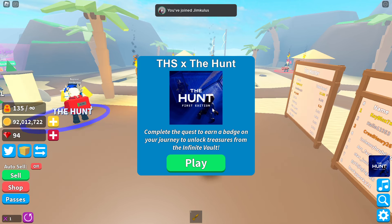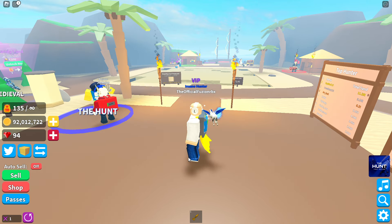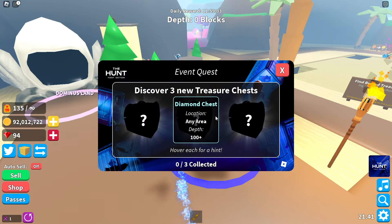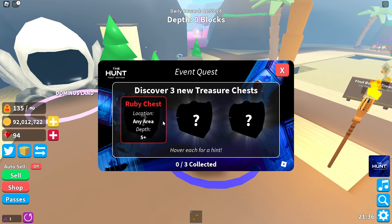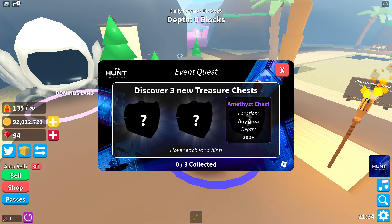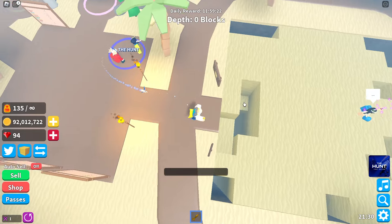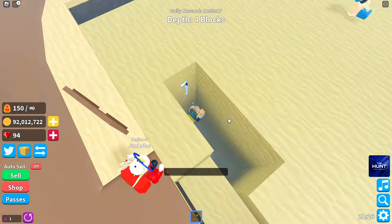We're here inside a treasure hunt simulator. The hunt says: complete the quest to earn a badge on your journey to unlock treasures from the infinite vault. So let's go over here to the hunt. We have discovered three treasure chests — three new treasure chests. We get the ruby, the diamond, and this one right here. Let's do this. I honestly don't even know what to expect, but we're going to be hunting for some treasures.